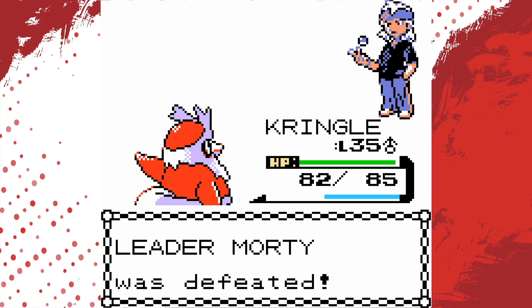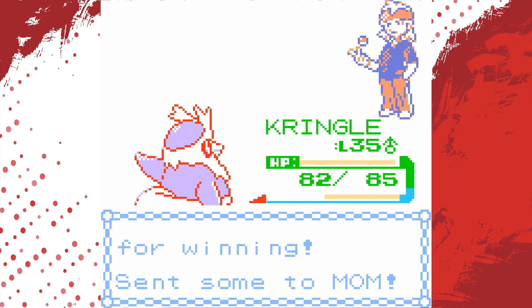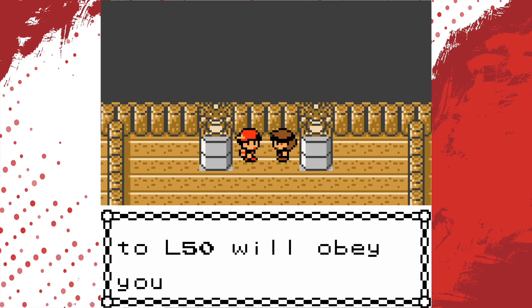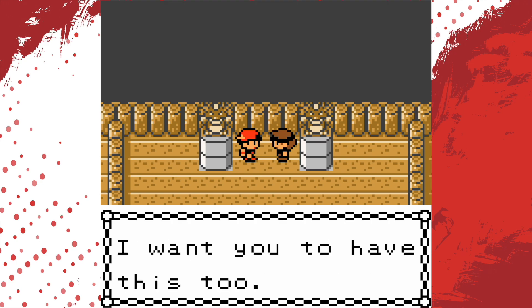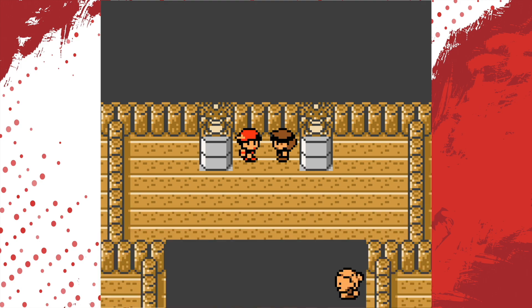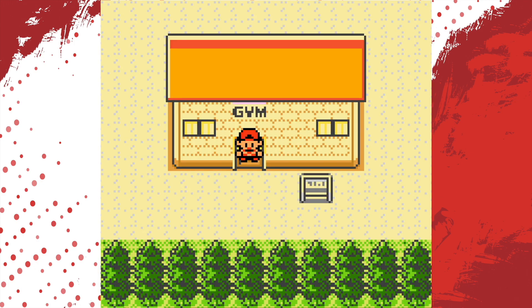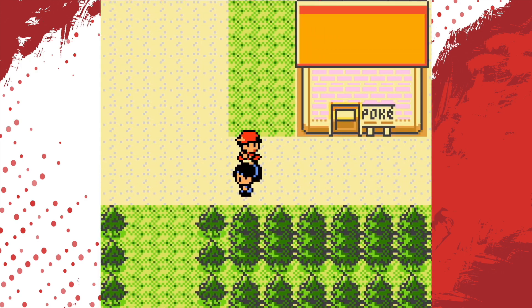'I'm not good enough yet. This badge is yours — and $2,300. Appreciate you.' Colin received the Fog Badge from Morty. Level 50 obey — that's great. Also, Pokemon can now learn Surf outside of battle. We received TM30, which is Shadow Ball. I don't believe we can learn Shadow Ball — that would be a badass move to have.